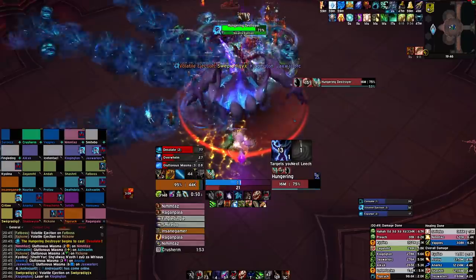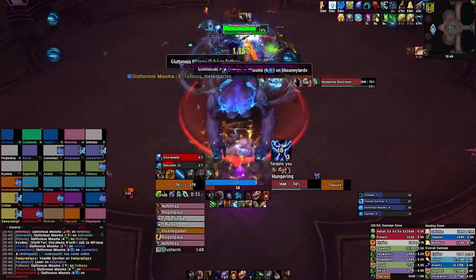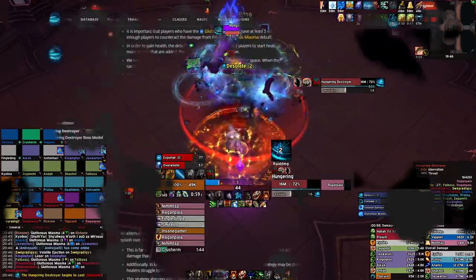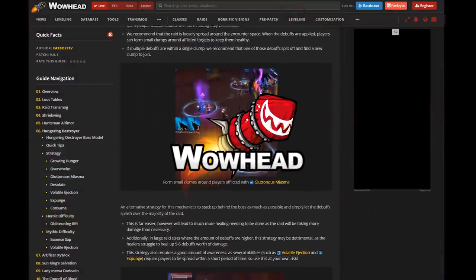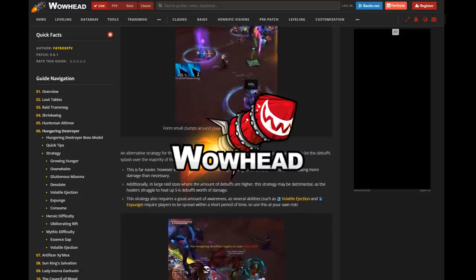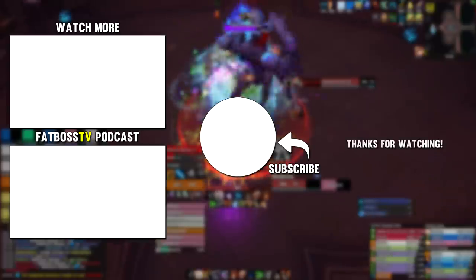That's largely the encounter. Soak the debuff players, don't overlap Expunges, and place them in decent locations so you don't run out of room, and you should get a pretty easy kill. Thanks for watching. If you'd like to know more about this encounter or any of the other fights in Castle Nathria, do check out our guides over on Wowhead — a link can be found in the description below. Take care, and we'll see you in the next one.